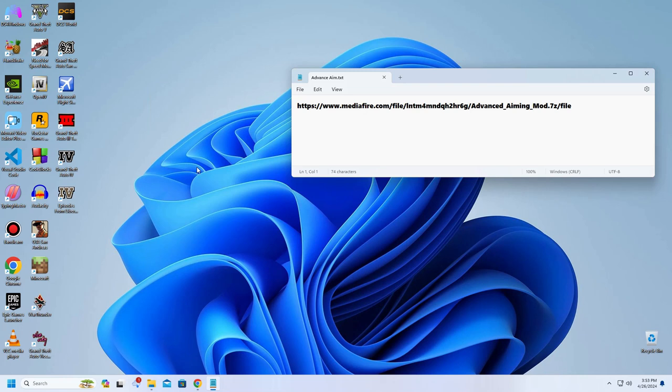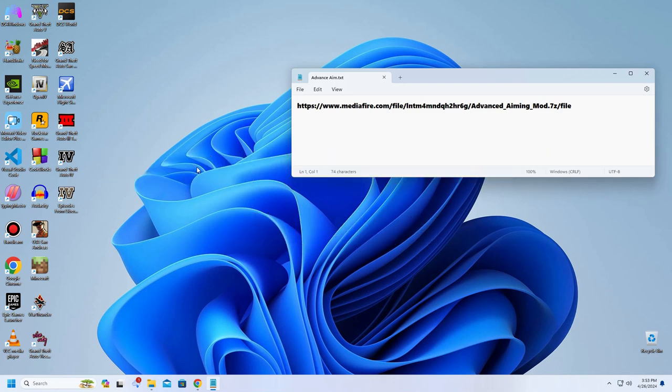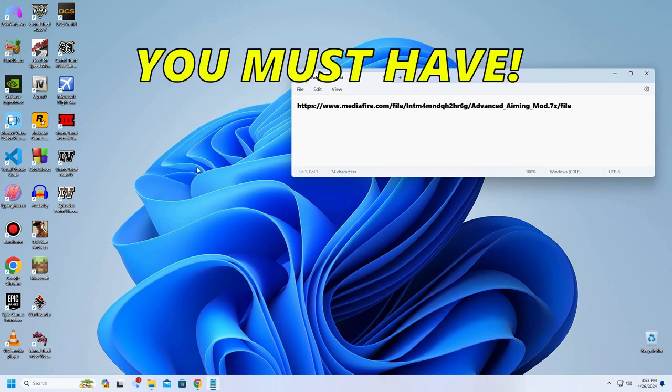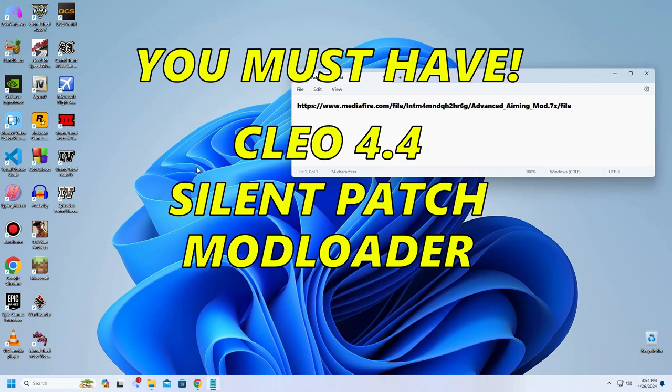Let's start the installation process of the Advanced Aiming Mode — it's a really easy procedure. All you need to do is copy the folder of the mode and paste it inside your Mod Loader folder. Before installing this mode, as always, you need to have three tools installed: CLEO 4.4, the Silent Patch, and the Mod Loader.